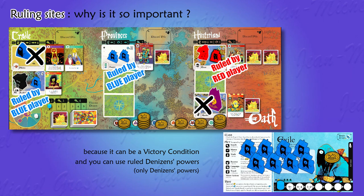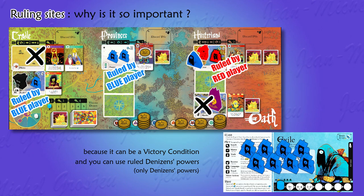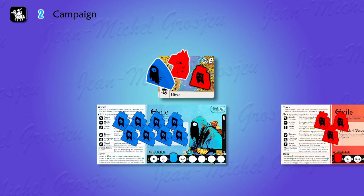Blue player wants to travel to the river and fight Red Army there to take control of the site and its denizens. He gives one favor to the forester on a blue-controlled site to use his power and travel to the river for no supply cost. Two players can coexist on the same site without fighting — there is a fight only if one player triggers it with the campaign action. Blue player spends the action cost of two supplies, and a battle starts for military control of the river.